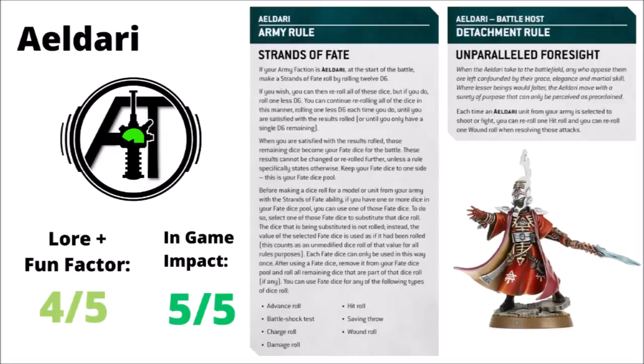The Aeldari going into 10th edition — I felt their faction focus was perhaps one of the most powerful that we saw, just for the raw power of the rules themselves. Essentially, they seem to have borrowed the Sisters of Battle Miracle Dice, starting with 12d6 worth of them at the start of the game, though having far less ways to regenerate them. Plugging them into key rolls — like big damage rolls, decent charges, or saves when you need them — I think will be absolutely massive. I was kind of surprised to see that they'd also given them Unparalleled Foresight, which is basically the old Master Artisans, rerolling one hit roll and one wound roll every single time you shoot or fight — basically a massive flat damage boost across the entire army. If you start doing that on things like Bright Lance shots, it's going to be a bad time for enemy heavies and vehicles. I've ranked them a 4 out of 5 for lore — I really quite like the idea of the Farseer casting the Strands of Fate, it feels very much like casting the runes. For in-game power, this is definitely a 5 for me. This is going to be a big part of where the strength of the Aeldari faction comes from, and if their datasheets aren't costed fairly high to represent this, I feel like they're going to do pretty well.